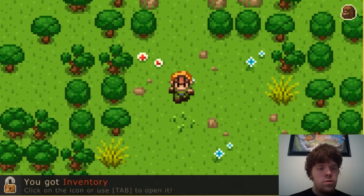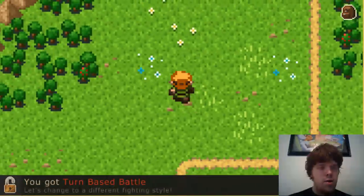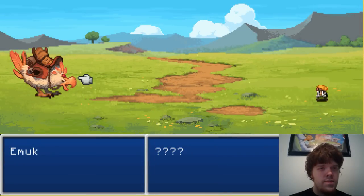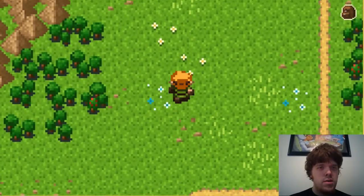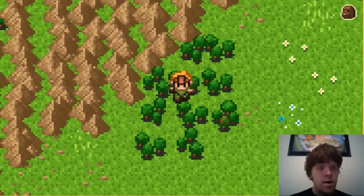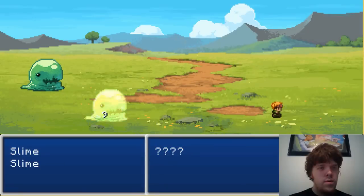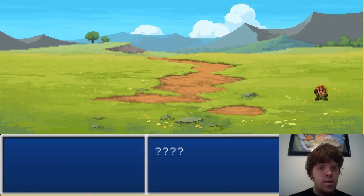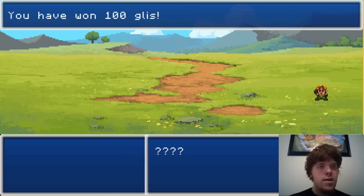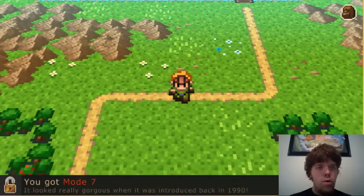I got inventory. Ooh, I got overworld — now this looks like Final Fantasy. Get turn-based battle. Sweet. Attack. Attack again. Oh, three hits? Come on. You won fifty gills. I don't have a name — I haven't gotten that upgrade yet I guess. Mode seven — that's way cooler.